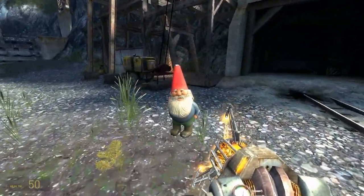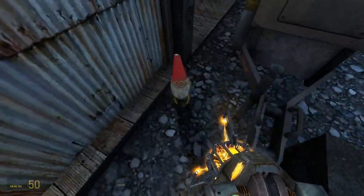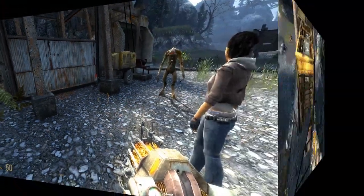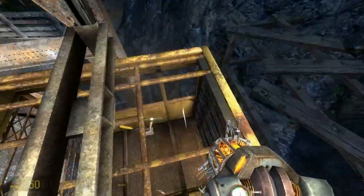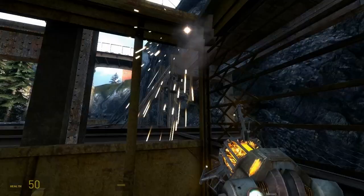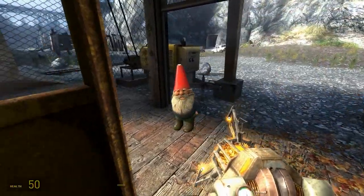Once you have defeated the antlion guardians and picked up the gnome, you can put the gnome in front of the gate here while you go and bring the lift down. Once you have got the lift to the ground, you can either get out of the lift and go to the gnome and pick it up, or you can pull it towards you like I do here.